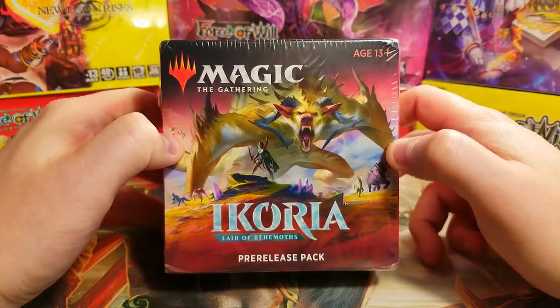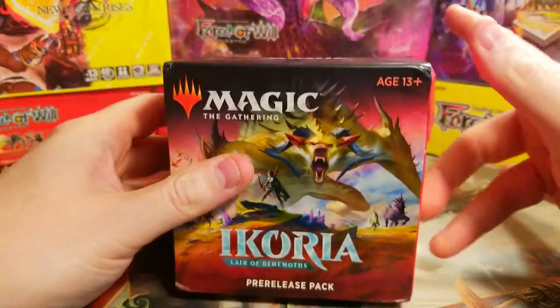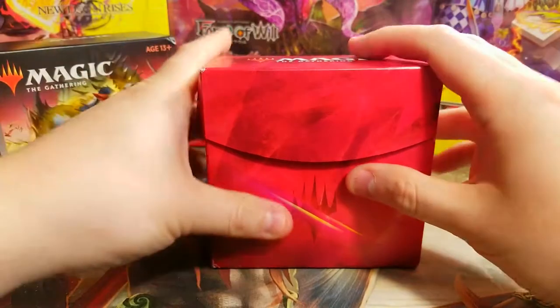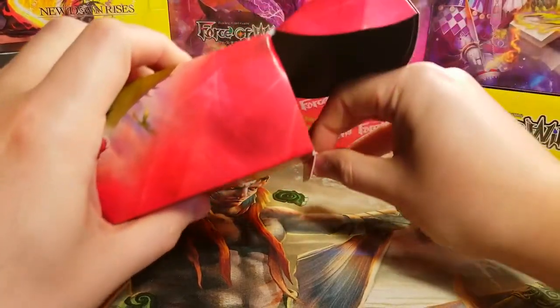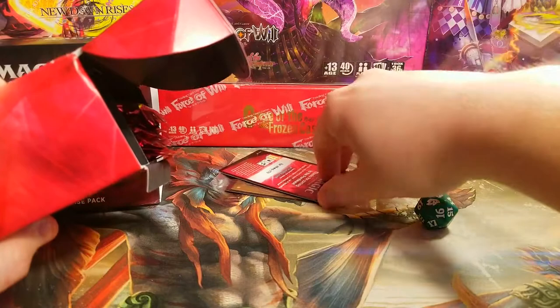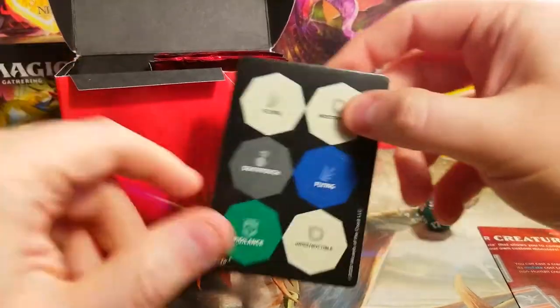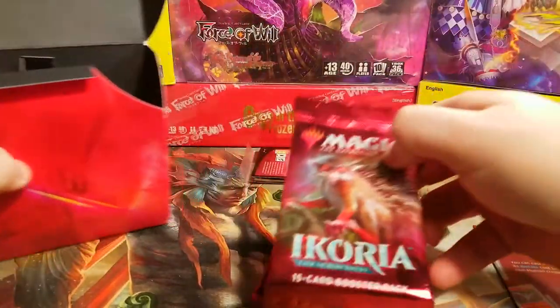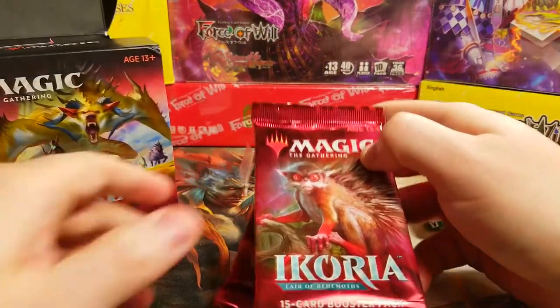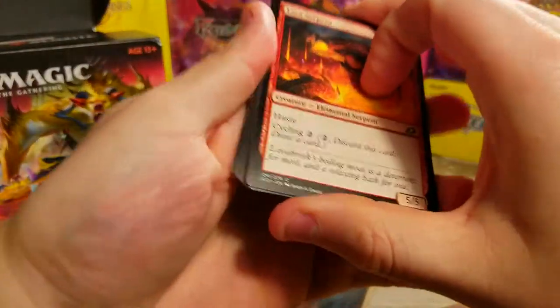So we're just going to open up the pre-release pack and hope to find some really nice pulls. Let's get this thing open — there we go. Nice promo card or something maybe, that'd be sweet. Open this up — boom, a nice die. We'll put this carefully to the edge and open that at the end. We've got six packs, a little tokens divider with some nice artwork.